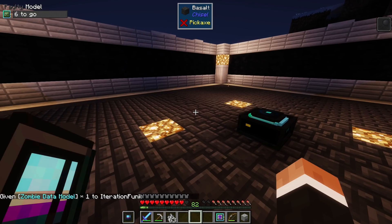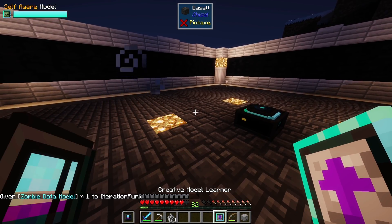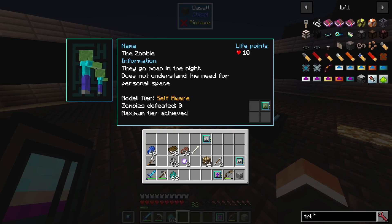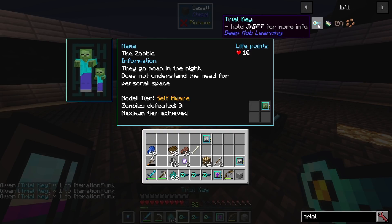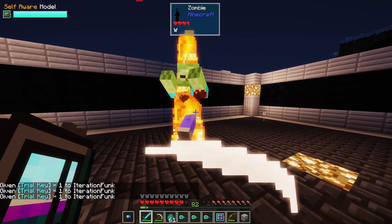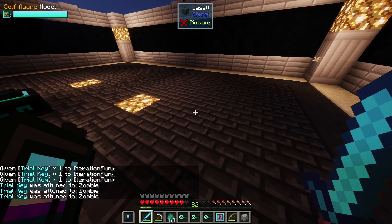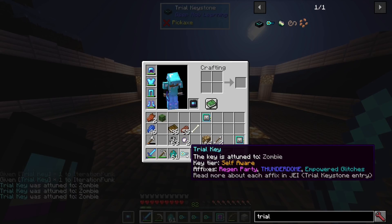Let's take a look at something a bit higher. Let's go ahead and make this guy into a max tier zombie data model and then attune a trial key. Let's grab a few because we can attune several at once. There we go — we have some with interesting affixes here.